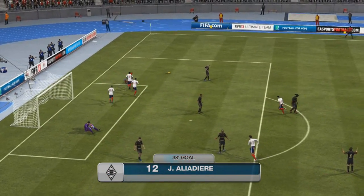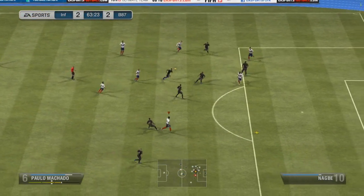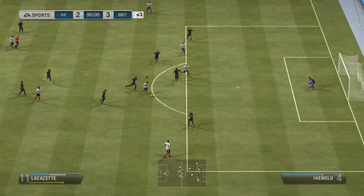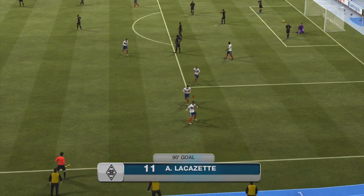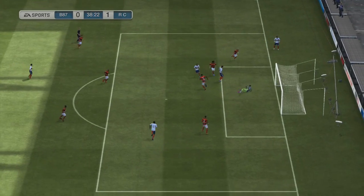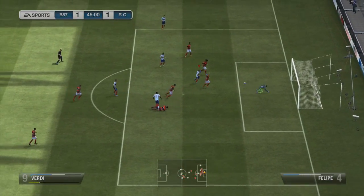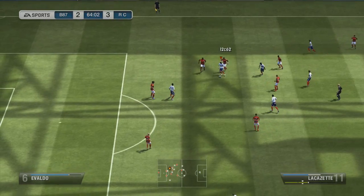An absolute awesome goal there from Ali Adier - he is a clinical finisher in front of goal. You'll struggle to miss with him; he's got an awesome shot on him and his finesse is really good as well. Same with Lacazette - his finesse is tidy. Now with Fetfatsidis, he doesn't get involved in the game much and he's quite weak - I would be doing flair moves with him: the flipper flapper, the roulette, the rainbow flick, the reverse elastico. With Quincy he's got a decent shot running from the outside to the inside, which is very dangerous for the opposition. He did get a few penalties in these games.